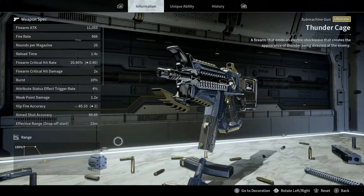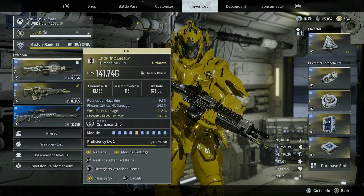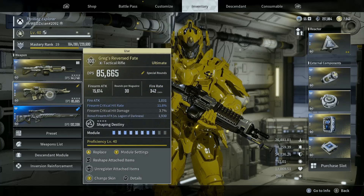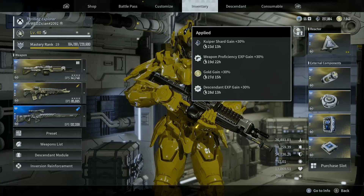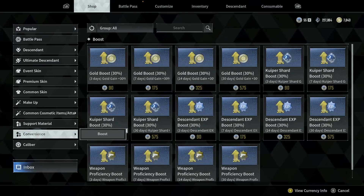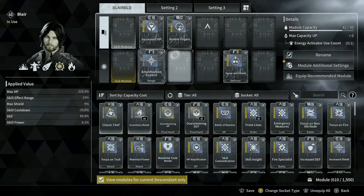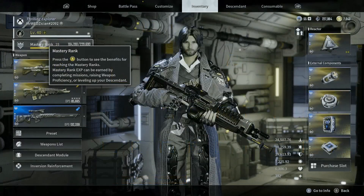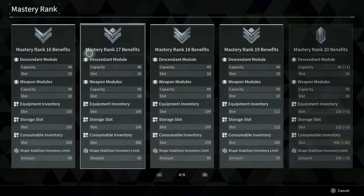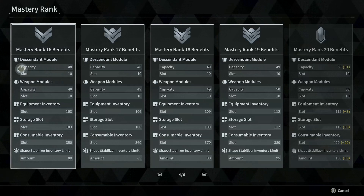Before talking about investing in a powerful weapon and a powerful Descendant, you must know that both your character and your weapon can be leveled up with experience to a maximum power level of 40. You can speed up the process by equipping experience boosters and weapon proficiency boosters, which are sold in the shop. At level 40, your Descendant will have a max capacity of 50 to slot your modules. All these capacities derive from the mastery rank system as you level up — the more mastery ranks, the more benefits. But at level 40, the max capacity will be capped at 50.